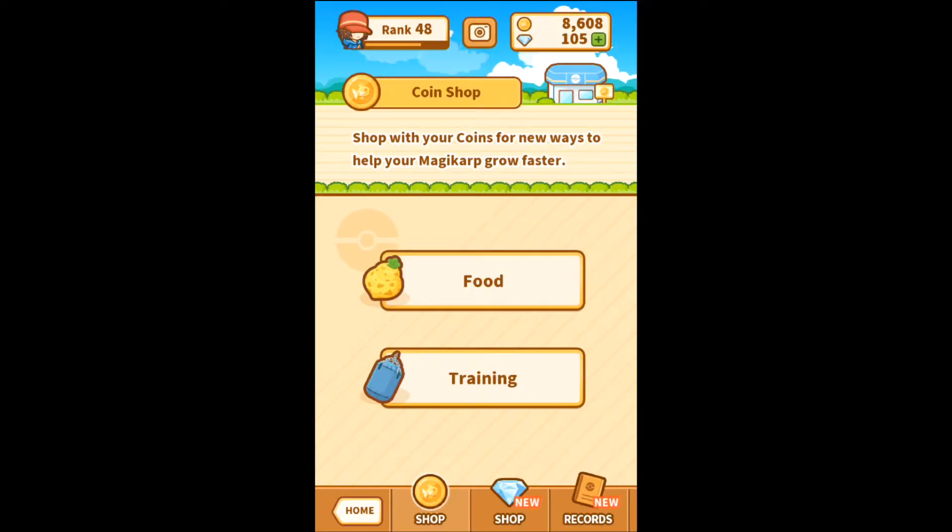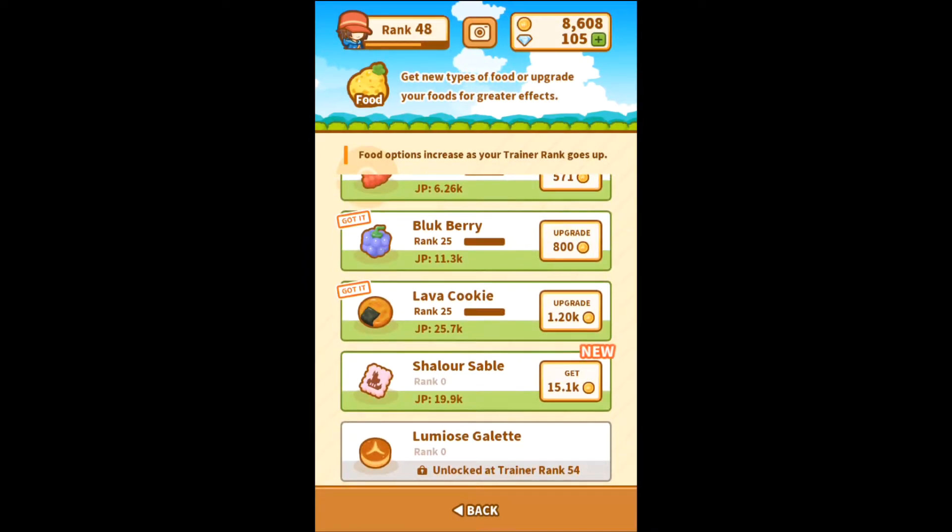There's a lot of new stuff everywhere. Let's check out the food — what's new there. Wow, cool, so we can get new stuff. I can actually get this one right now soon with the money. That's pretty cool.